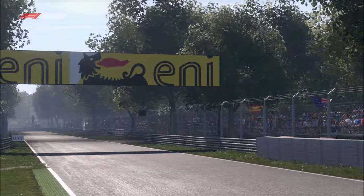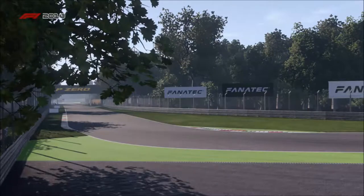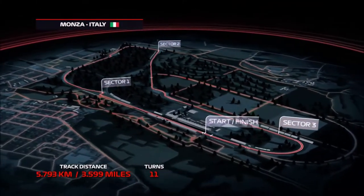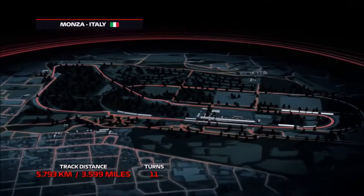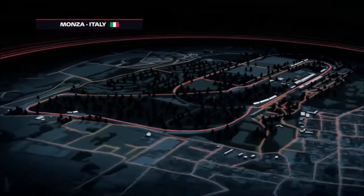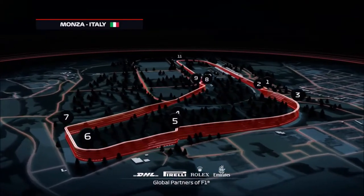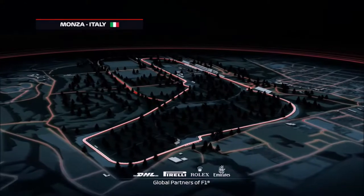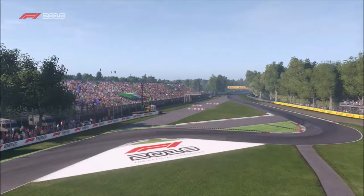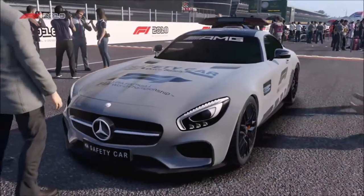So there's a lot to live up to then for all of our drivers today. With top speeds up to 215 miles per hour and an average lap speed of around 155 miles per hour, Monza's reputation as one of the fastest circuits in the sport is well earned. We have 11 corners on this 3.6 mile track, with the best overtaking chance coming into the heavy braking zone of the turn one chicane.